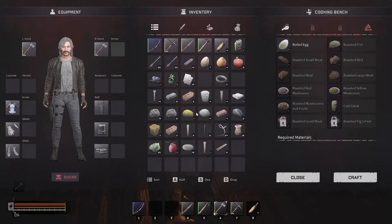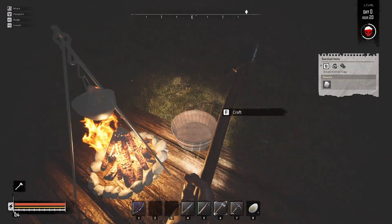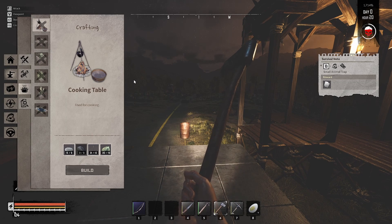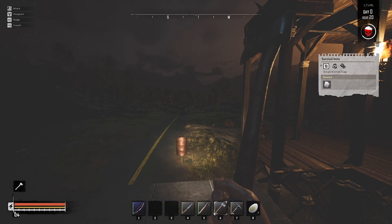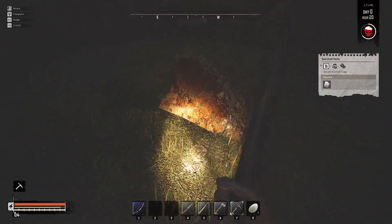Make a boiled egg at the cooking table — let's make all the boiled eggs we can. I'm not going to use molotovs but I will need food on my inventory belt. Now it wants us to build a small animal trap — we have the materials. It's under traps: small animal trap, stone. So we've got to break apart some more boulders and get that done.